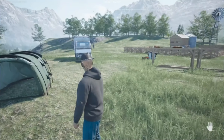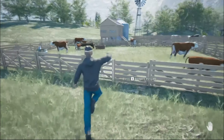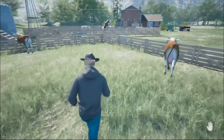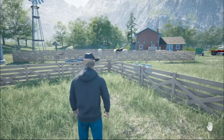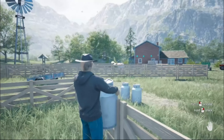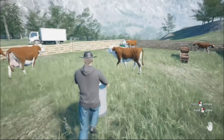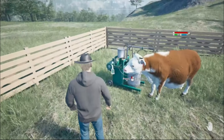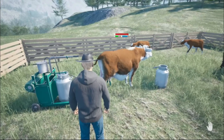Hello everybody and welcome back to another episode of Farm Ranch Simulator — it's not Farm Sim, it's Ranch Simulator. Hopefully you guys are enjoying this series. Why is that horse always trying to mount something? Have you guys noticed that if you have horses and put them in with the cows, they always try to mount things? I'm not trying to brag or nothing, but apparently they're trying to make a new deal.